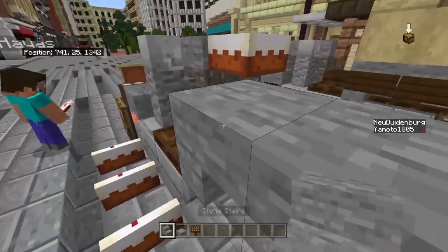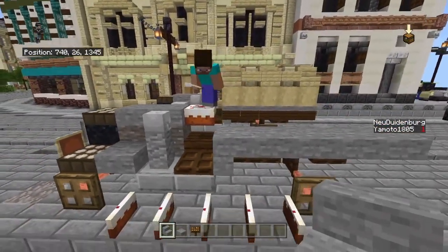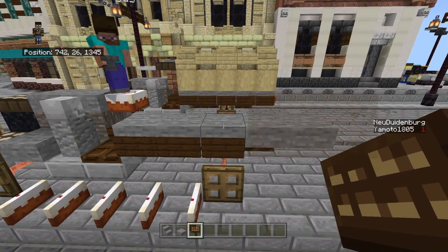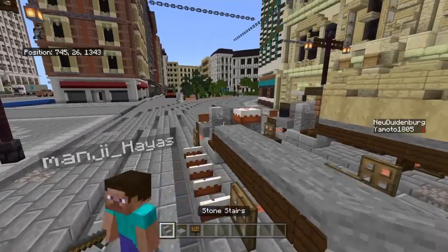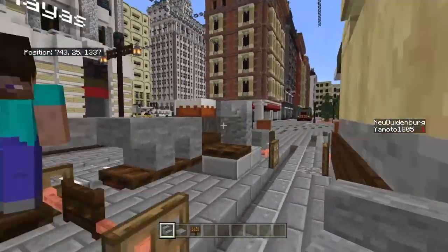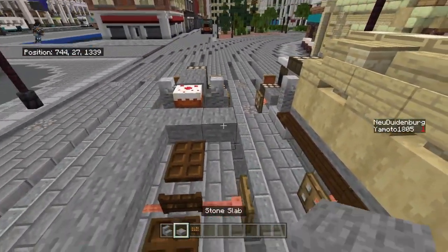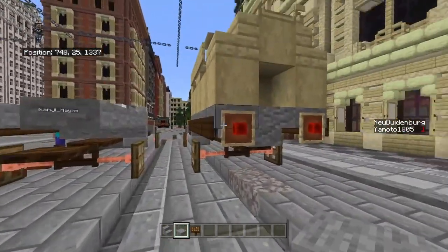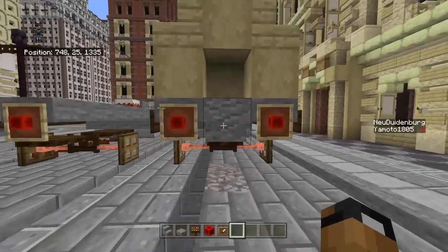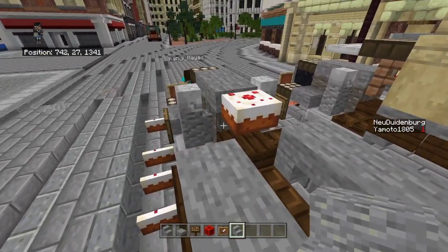The stone stairs are upside-down, just after the steps up to the truck. Then do the exact same thing on the other side. Get a block of redstone and an item frame and place it for the back of the truck.